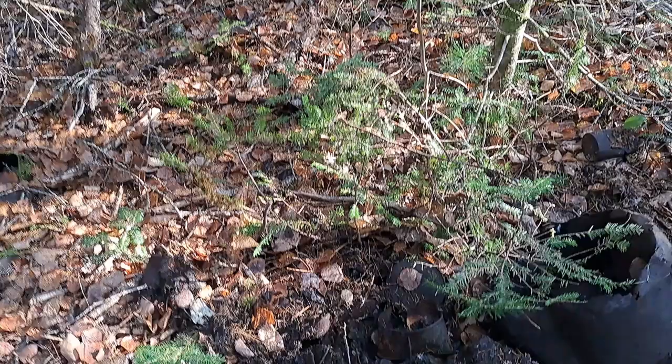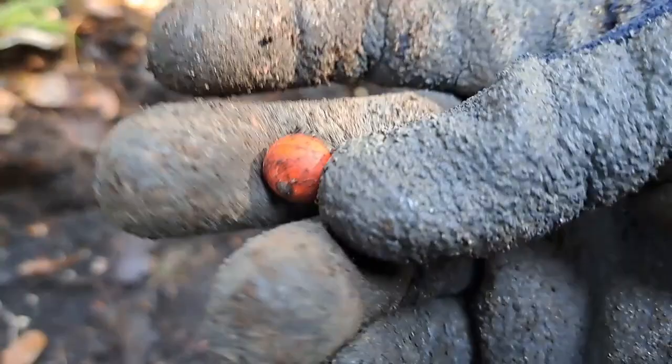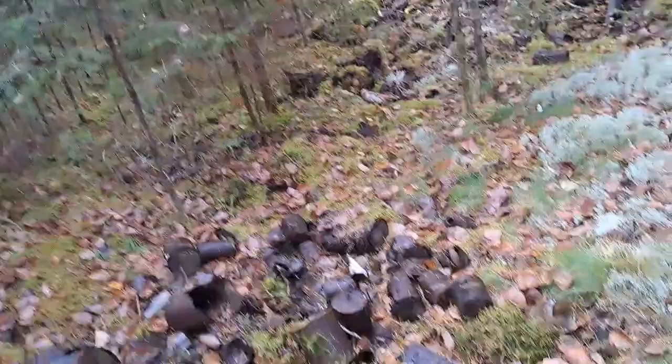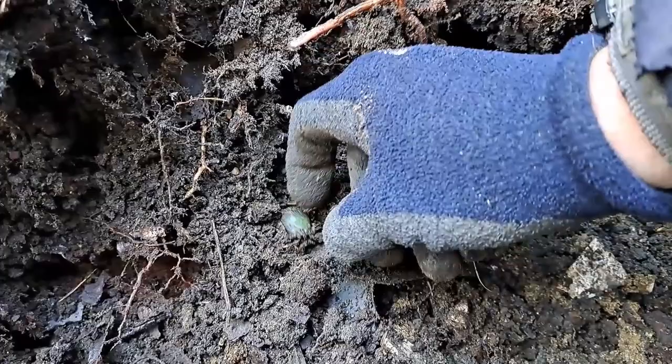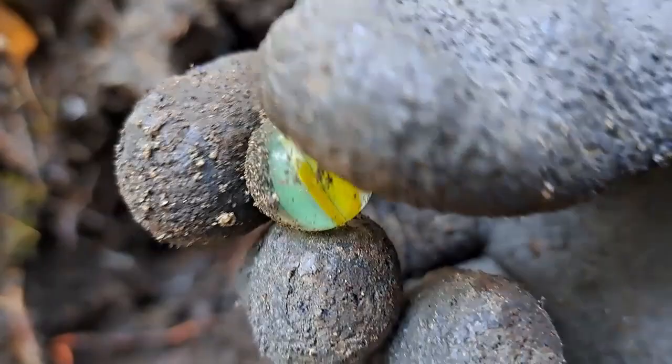Right behind me, what's this here — is that a marble? No, it's a bead off something; there's a little hook on it. After about 15 minutes of digging, I think I got another marble in here. Just looks like a cat eye, but actually it's a nice one — green, yellow, and white. Nothing spectacular, but it's in good condition if that counts for anything.